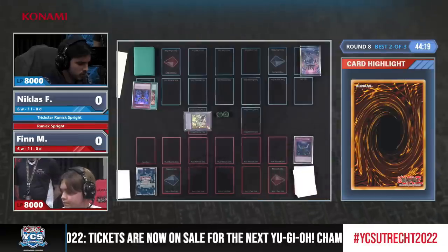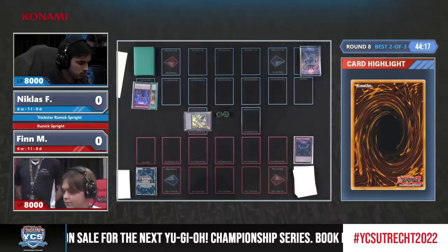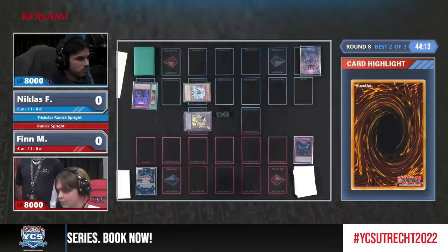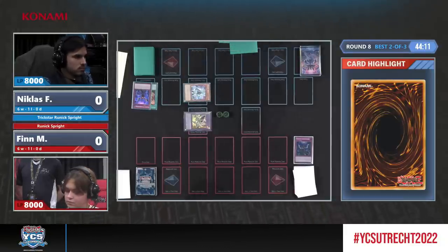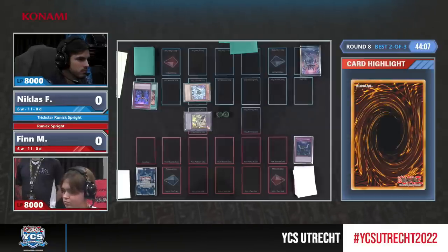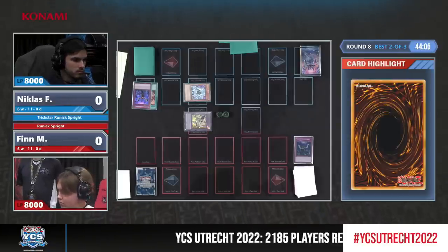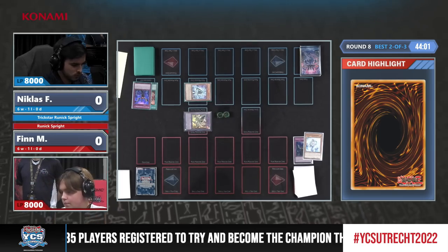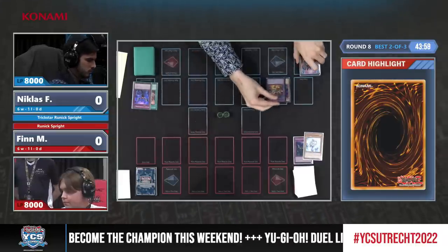Impermanence discarded by Hagen, and it's met by Impermanence from Finn, so this is not going to search for the Runic Fountain. Interestingly enough, in that version of the deck, I think Niklas is only playing one Fountain. So that's definitely something to have an eye on — if that one Fountain actually gets outed, it's unlikely to recover back into the game.